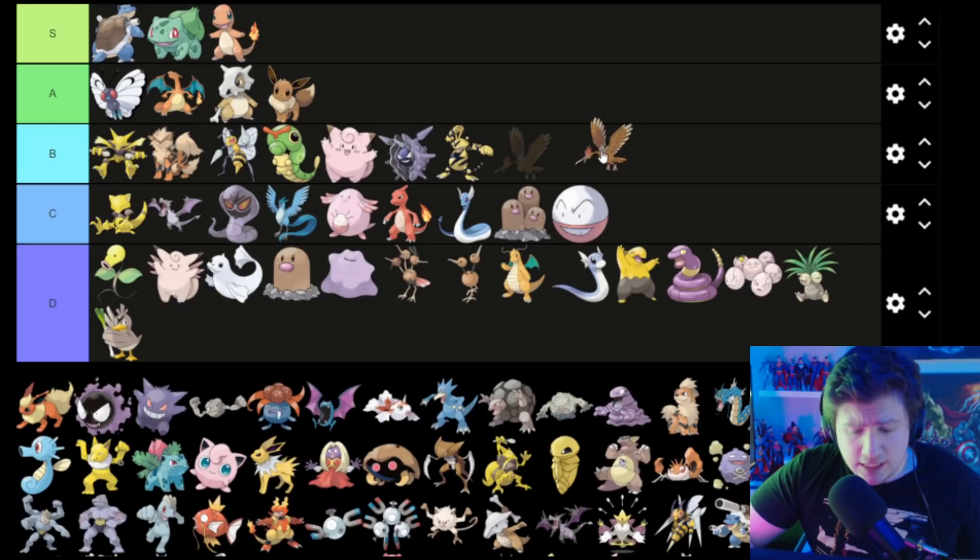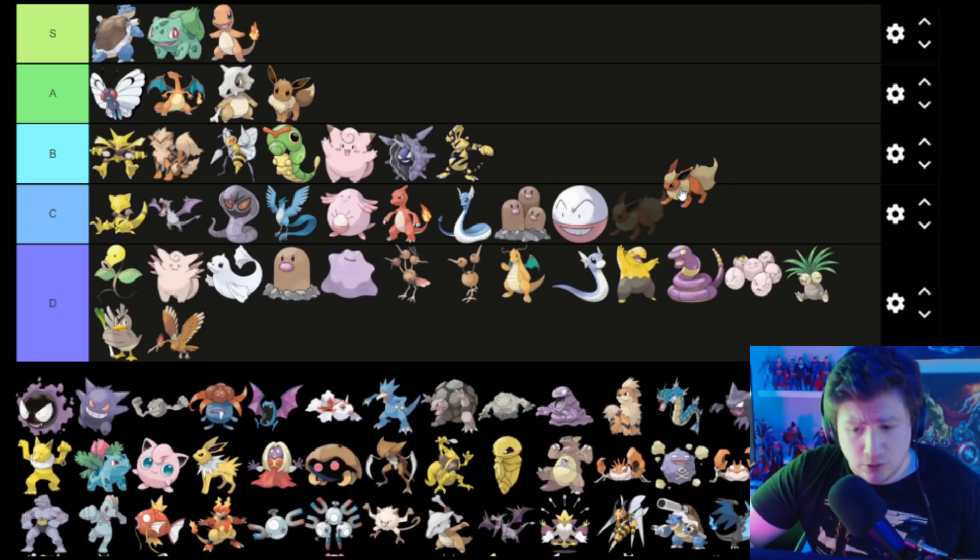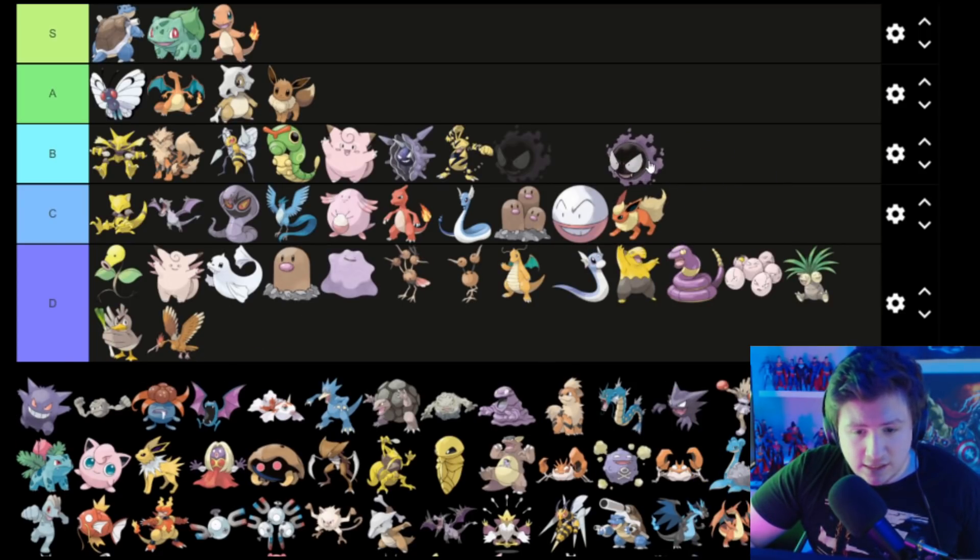This bird whose name I forget goes in D. Flareon is pretty cool — not gonna lie, Flareon's pretty cool, but goes in C. Gastly — Gastly's awesome — Gastly goes in B.